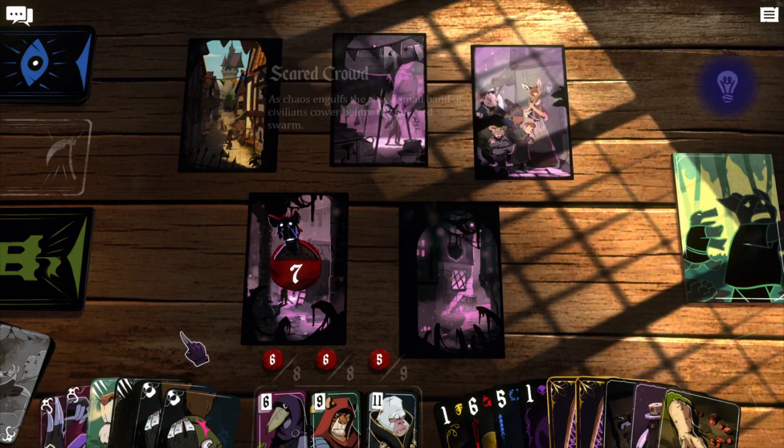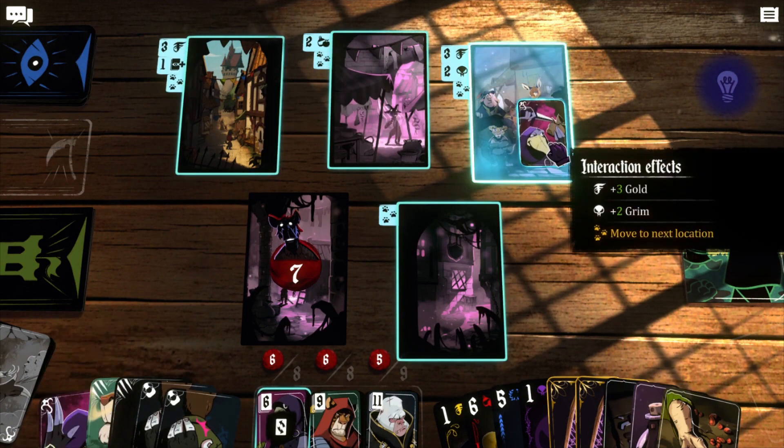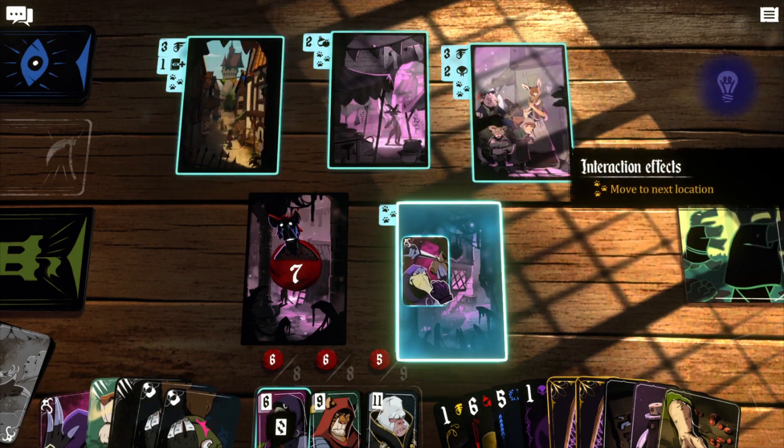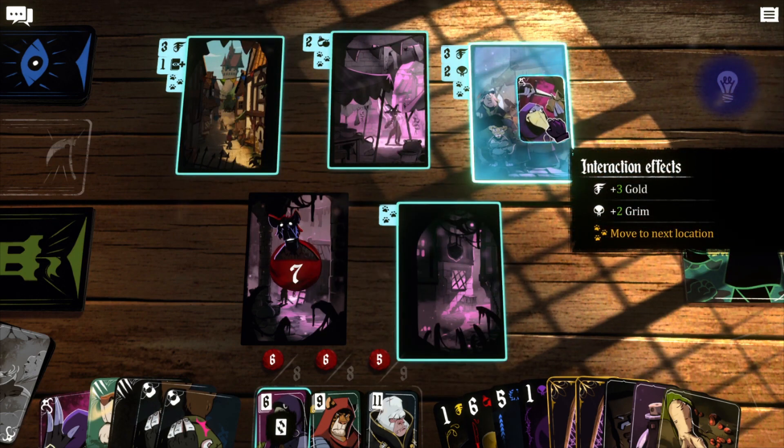You can always enter combat with enemies, but it's not always the optimal solution. Paying off enemies with gold, using fame, or providing food can be an effective alternative. The player's choices in dealing with encounters and enemies influence the overall mission experience.